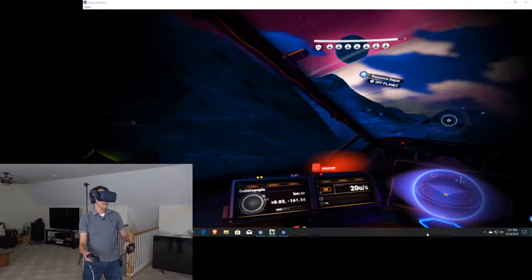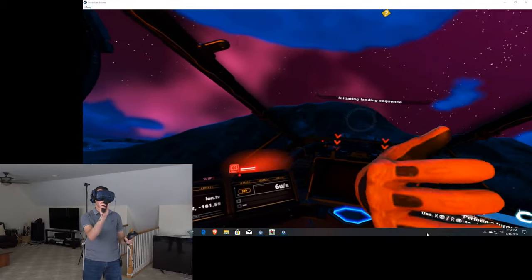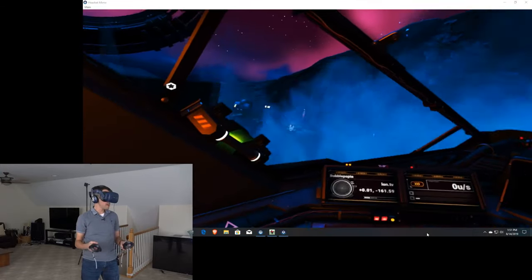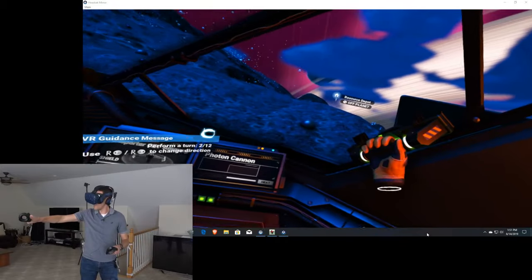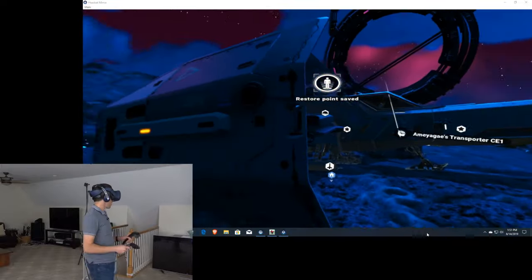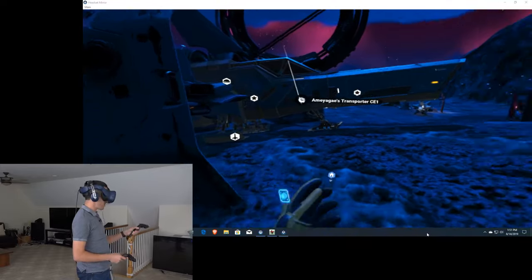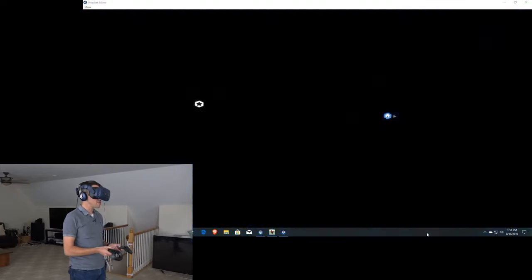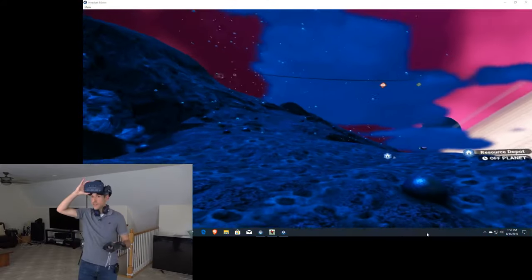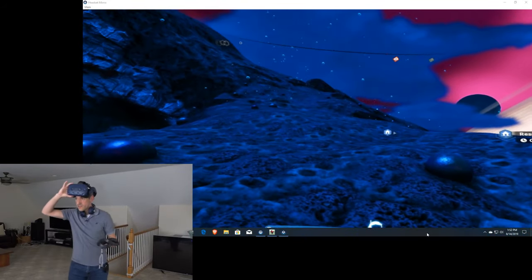Let's bring it in for a landing. I'm tapping down on this controller to land. I'll show you around my base, everybody. Here's my ship - it is much bigger than I expected. This is one of three ships that I have. I'm going to take you on a tour of my base, and then we're going to go to my frigate, which is above the planet there.